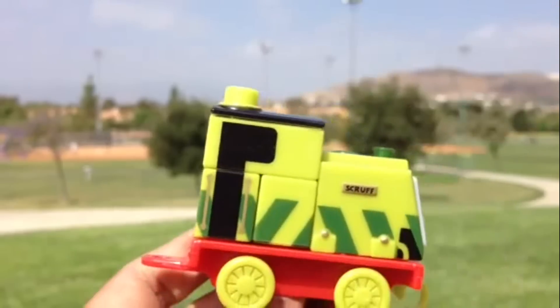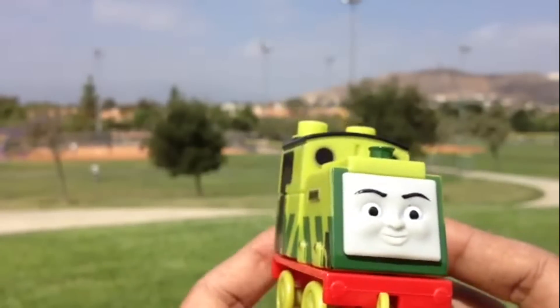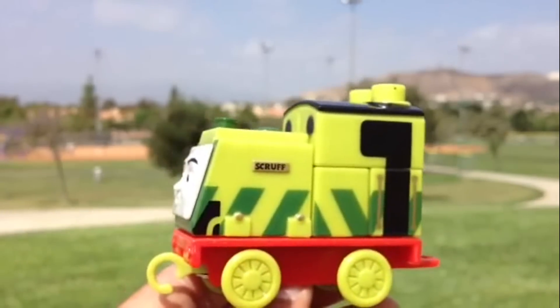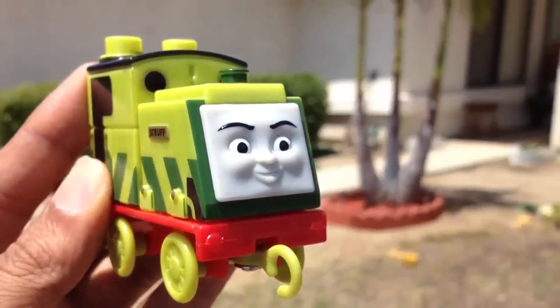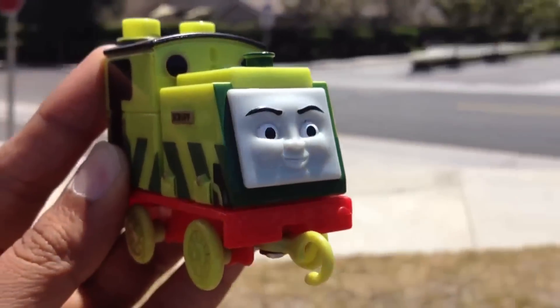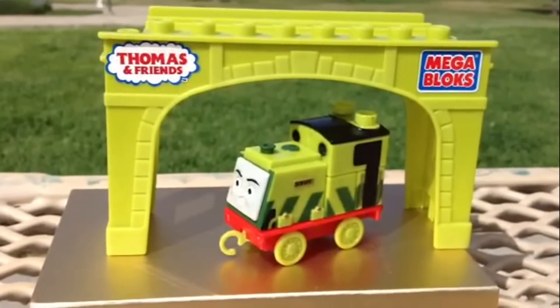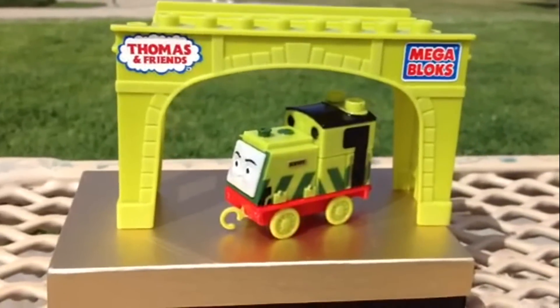This is finally the complete set. This is nothing but Scrap — Scrap is really awesome because of its beautiful color. So once you put them together, this is how it looks. As you can see, mega block on one side, Thomas and Friends written on the other side. This is amazing!